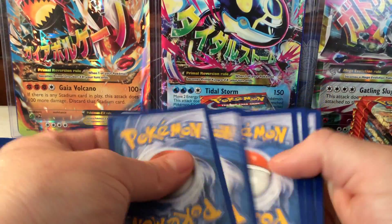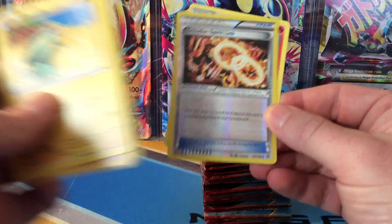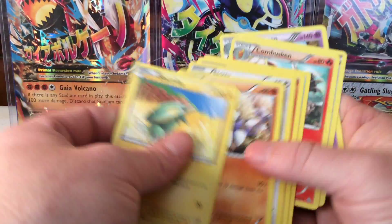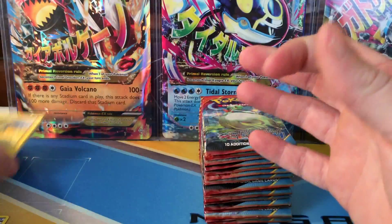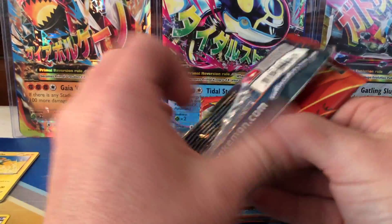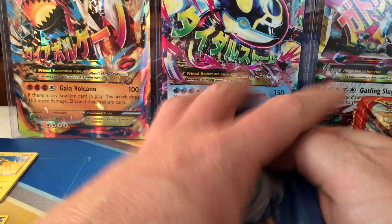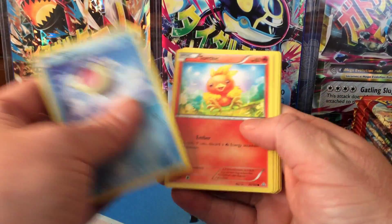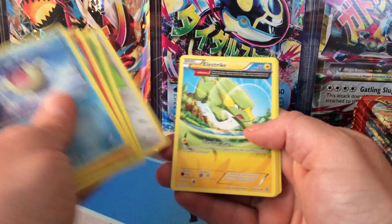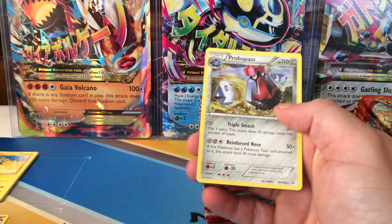Set the code side off, do the trick. The rare is a Ninetales rare. In the reverse hollow, energy retrieval, and the rare is a non-hollow Probopass. So far, a slow start to this first booster box of Primal Clash. Hopefully that'll change soon — many ultra rares are in the set.